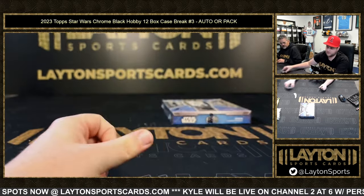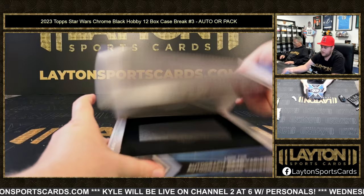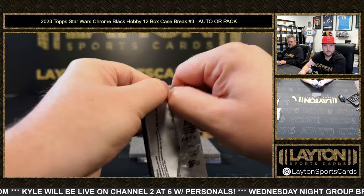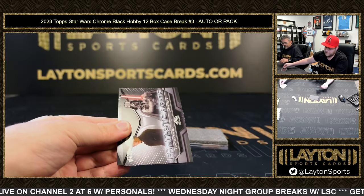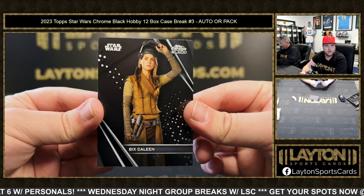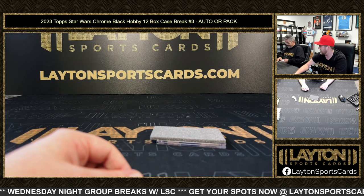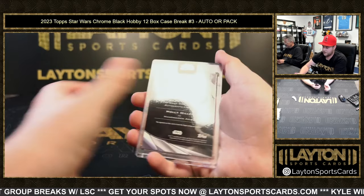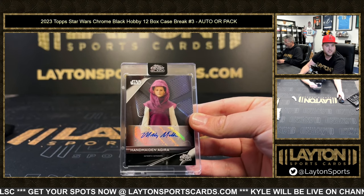Pretty nice pack there, Hoy. Pack twelve is Matthew S, auto twelve is Lauren C — good luck. Pack twelve pulls: Admiral Ackbar, Fantastic Fights of Luke Skywalker and Darth Vader, and Bix Saleen. Auto twelve is Handmaiden Agira — that is Molly Miller as Handmaiden Agira — going to Lauren. Scott N selling us out, thank you Scott.